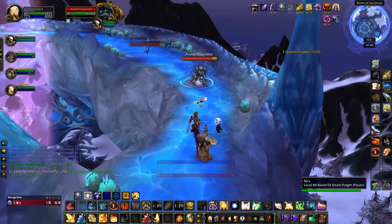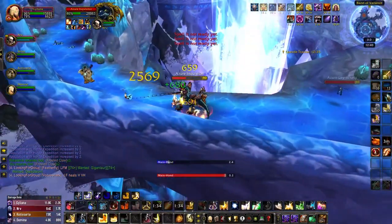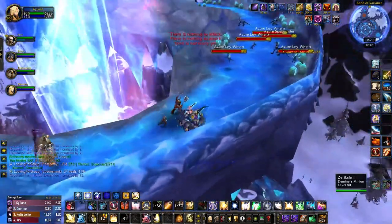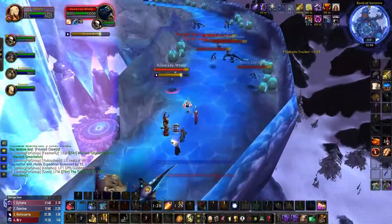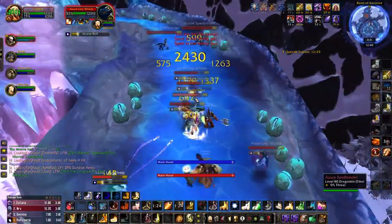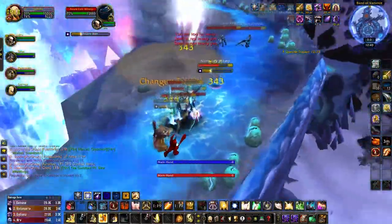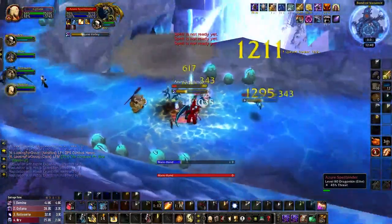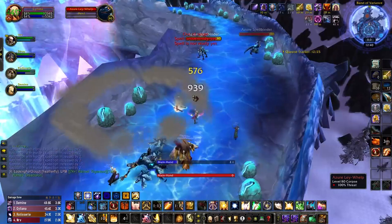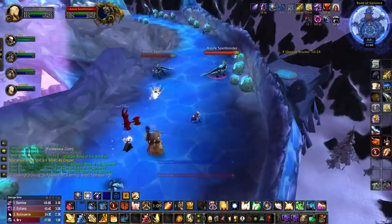The other two mobs you'll find are Azur Spellbinders and Azur Inquisitors. The Inquisitors have a frontal cleave that targets the tank, and they'll also periodically root nearby players for four seconds. The Spellbinders are a tad bit more dangerous, as they'll cast Arcane Volley, an AoE on your group, Magic Warp — a dispellable debuff which increases a player's mana costs by 200% — and Power Sap, which channels into a random player and reduces their damage dealt by 4% for every tick. The Spellbinders should be your kill priority, and you should kick Arcane Volley and Power Sap whenever possible.